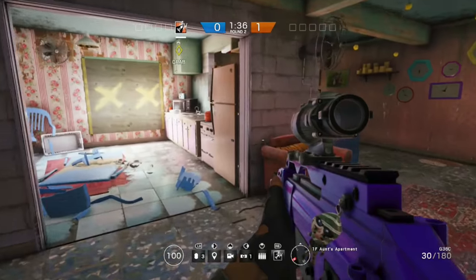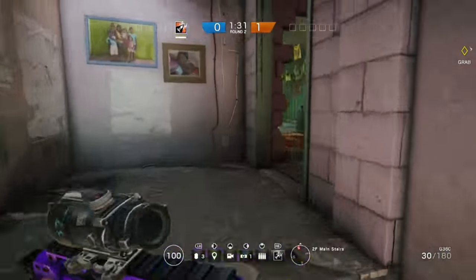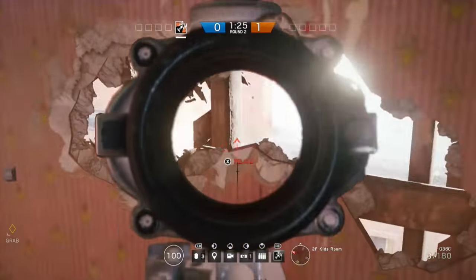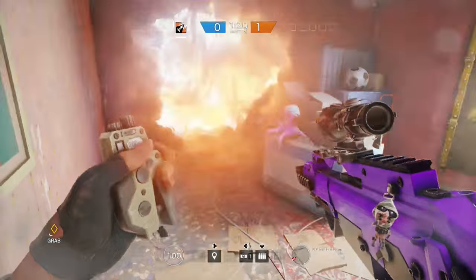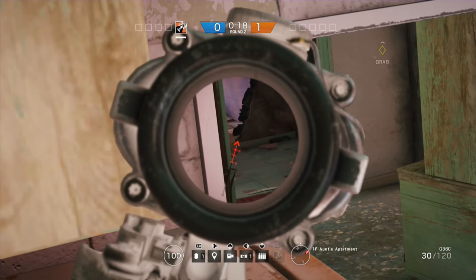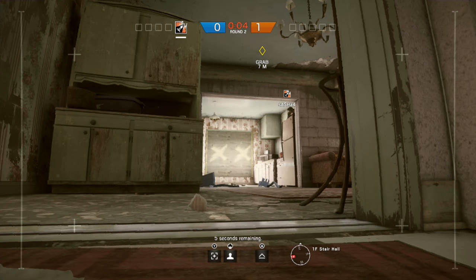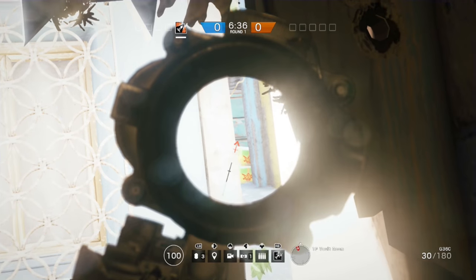When defending the arts apartment, Thermite likes to blow this wall open because people hide behind it. By moving up to the wall above — especially if you're playing as Pulse — you can wall-bang people straight through here. This leads directly out onto a section of roof and you can just pick people off. The other way to protect the arts apartment is by jumping up on top of the fridge area; using the fridge as cover you get that split-second advantage over people pushing into the room. This protects you from the doorway but also from the stairs, because it's only really the exterior walls on this map that are breachable.